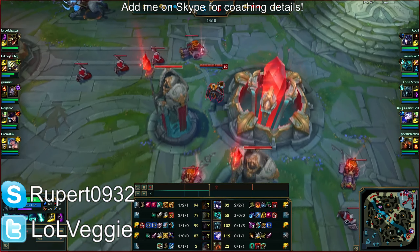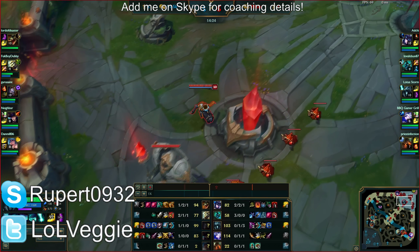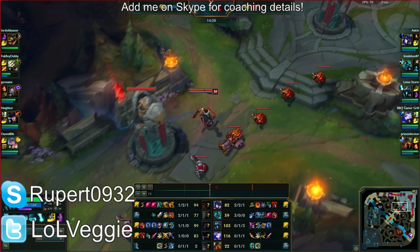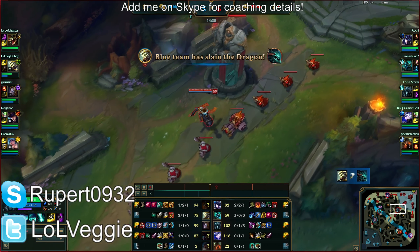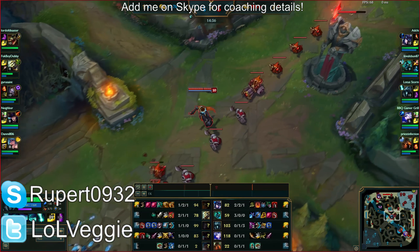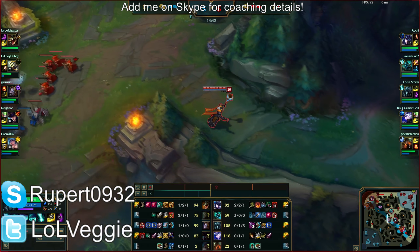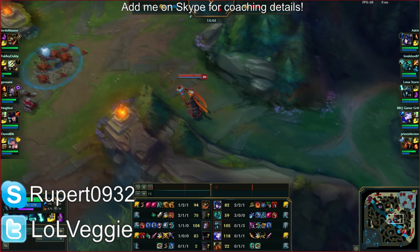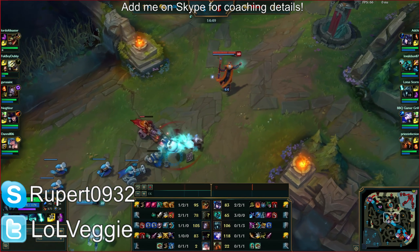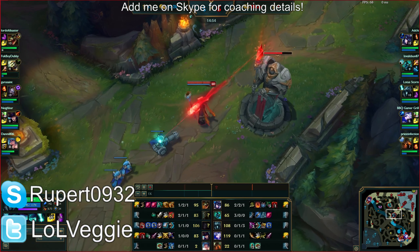Sorcerer's Pen shoes. The two options I'm really liking right now are Tabis and Mercs. Personally I would prefer Tabis — in this game you're up against Master Yi, a Caitlyn with long range, and a Renekton team; they all rely on auto attacks. Tabis will allow you to survive more. Also, the current meta is revolving around buying the defensive shoes for survivability.